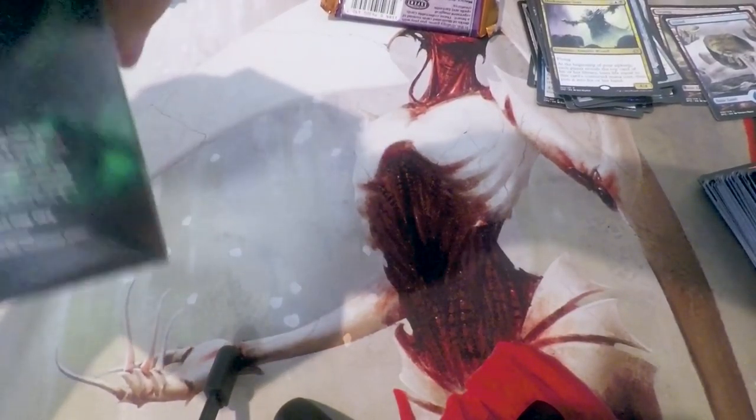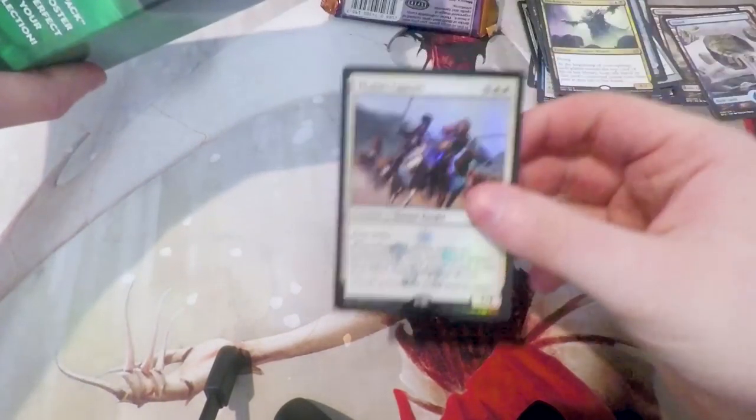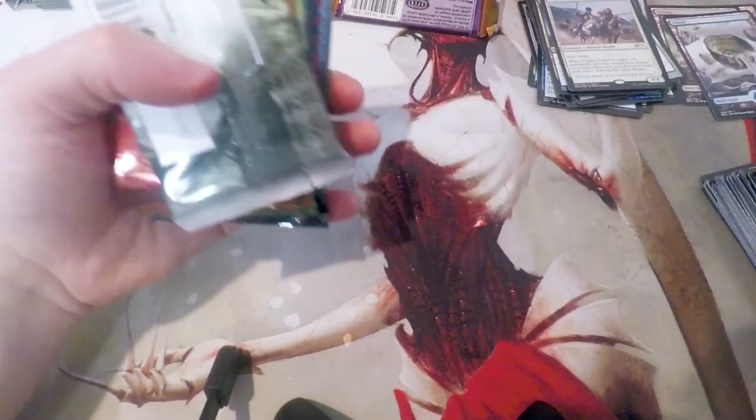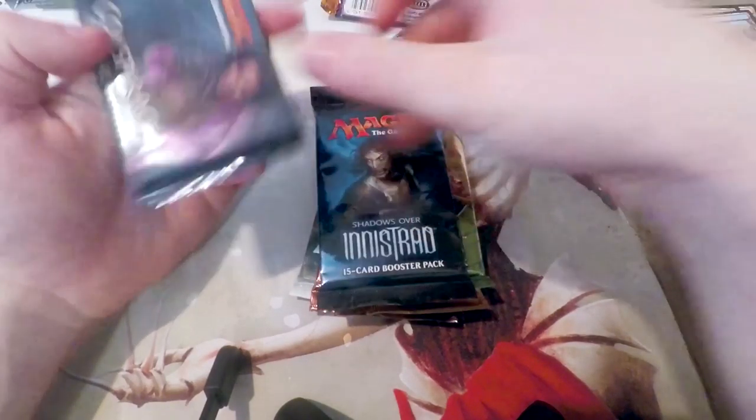Hopefully we can get something interesting in this one — another cool pack of Apocalypse would do pretty nicely. Really interesting to see Original Spiritmonger. They really sealed this one up, didn't they? And our promo is — no surprise — Thalia's Lancers again. We have Battle for Zendikar, Gatecrash, Dragon's Maze, Theros, Shadows, and Conspiracy — the exact same packs as the last one.